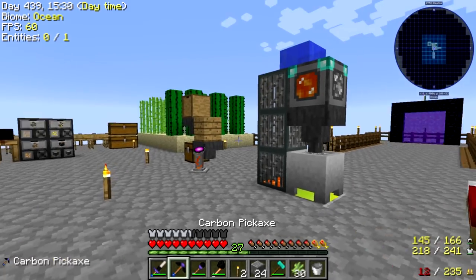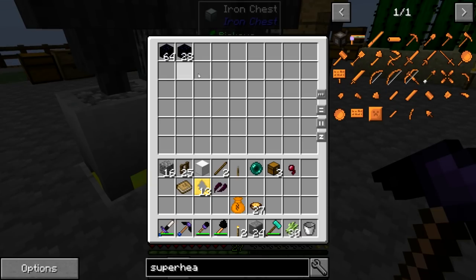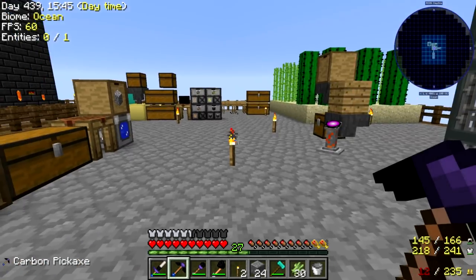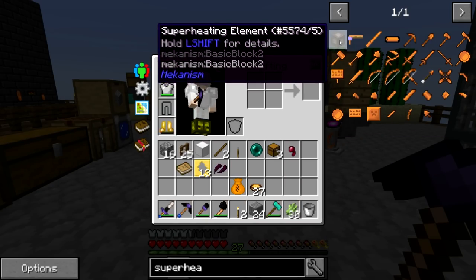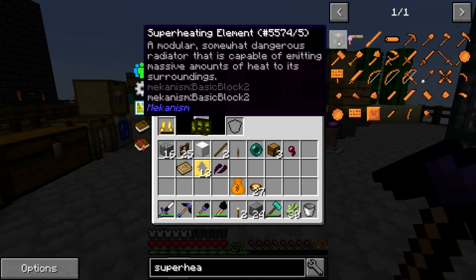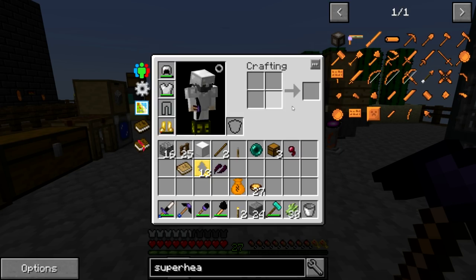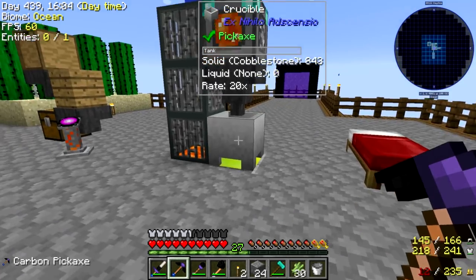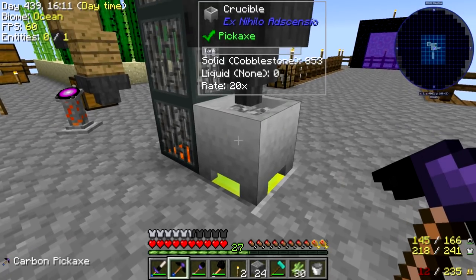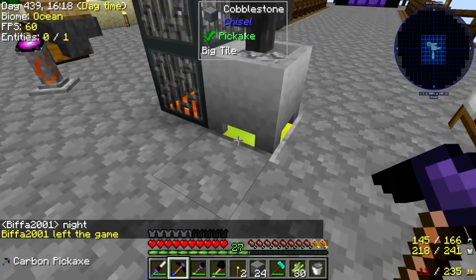The first thing I want to do is actually improve this obsidian generator. We have the Elorium block here we made last time — that's generating obsidian for us at a decent clip — but I'd like it to be faster. I think one way we can make it faster is by crafting the superheating element from Mekanism. It's a dangerous radiator capable of emitting massive amounts of heat, and it will cause the crucible to generate lava at 120 times faster instead of 20 times faster.